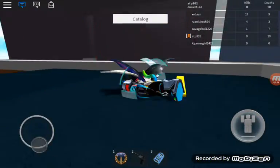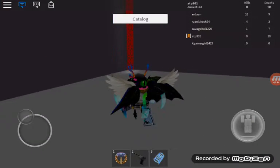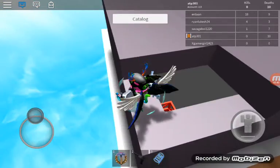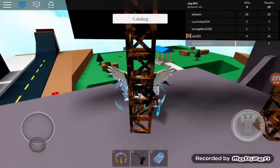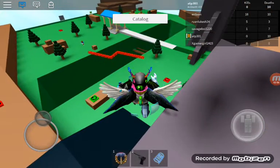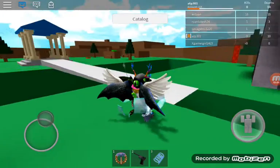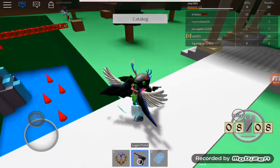So guys, don't ban anyone you don't know because that would be mean. Don't even ban anyone you know — only if it's you on another account, because I don't want your accounts getting banned for banning people. Also, I just walked through that pool, which is weird. If you look at the upper right-hand corner you can see people's scores — I have zero kills and 10 deaths because I wasn't really trying to kill anybody.